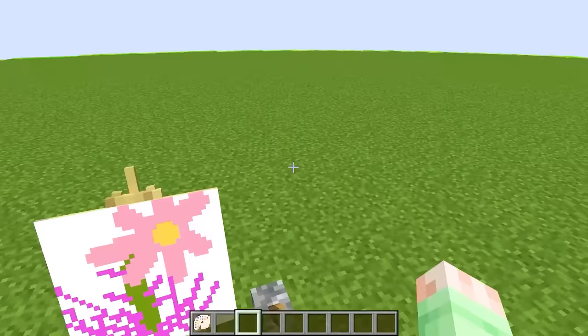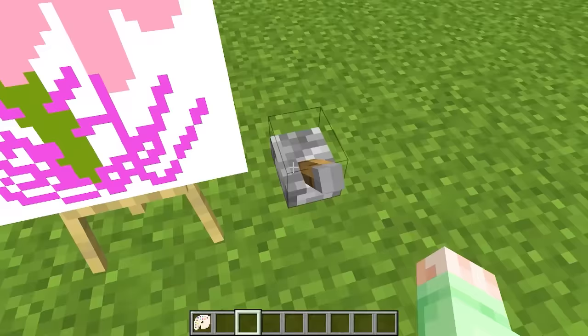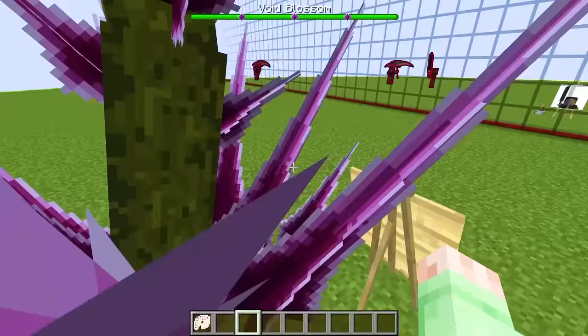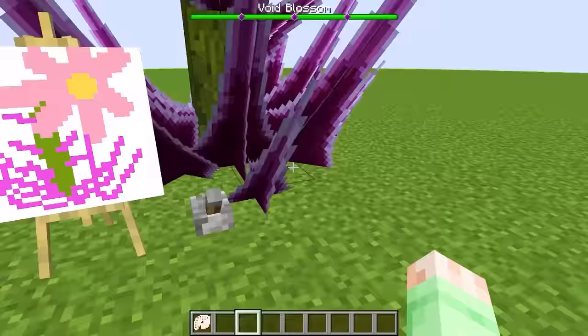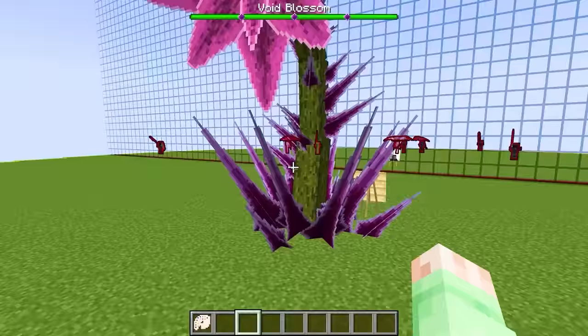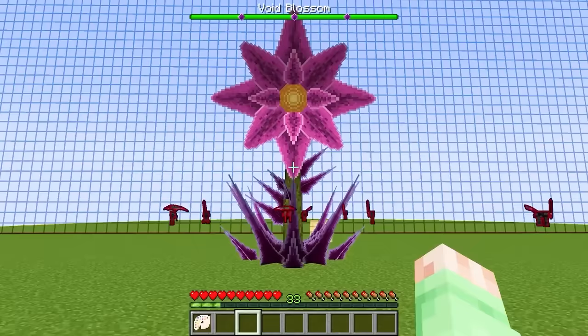The drawing isn't that good because the flower looks a little deformed, but it should be good enough for the mod to pick it up and spawn a crazy OP boss. Let's flip this lever in 3, 2, 1 - here we go! I think it might have worked because look at these spikes. I haven't even looked up at the top of the flower but this thing is already insane. Now let's look up - this thing is so cool! It has the pink petals just like I drew. This thing is absolutely insane and there is no way it doesn't have OP attacks.